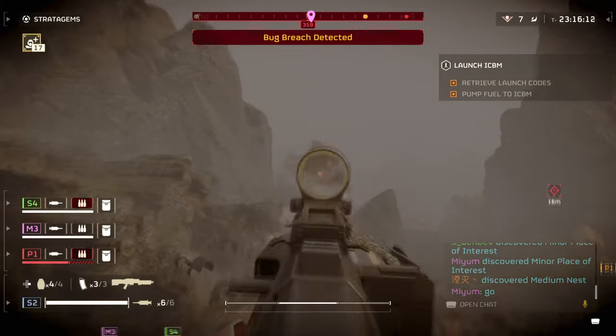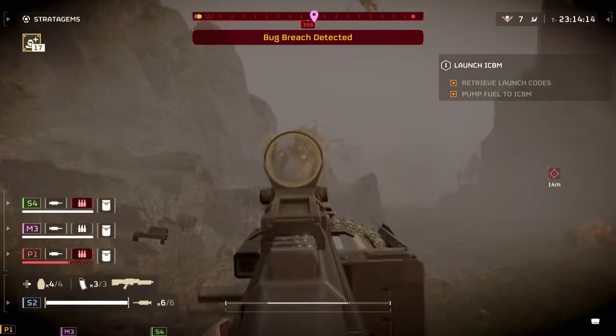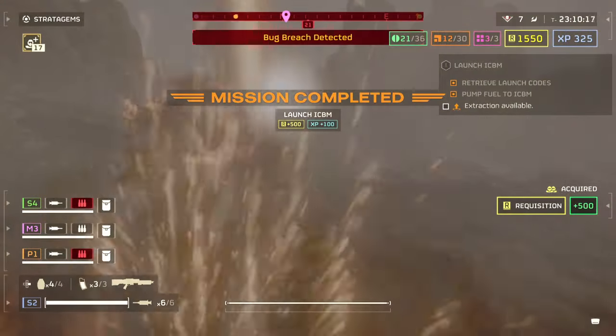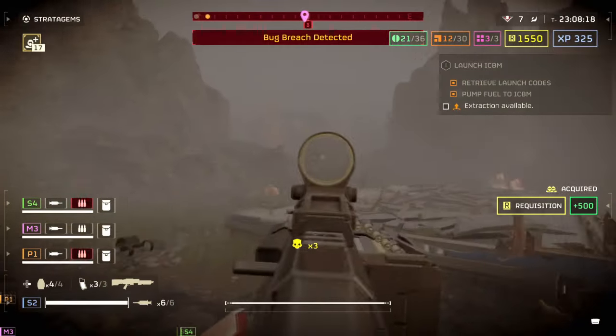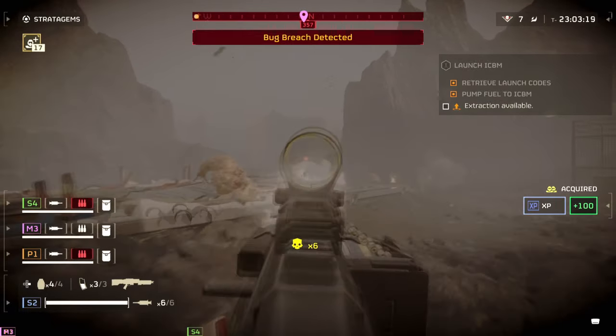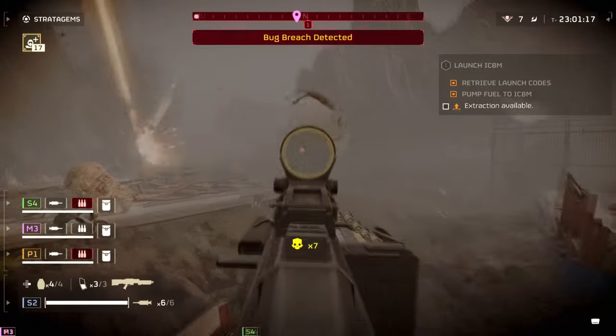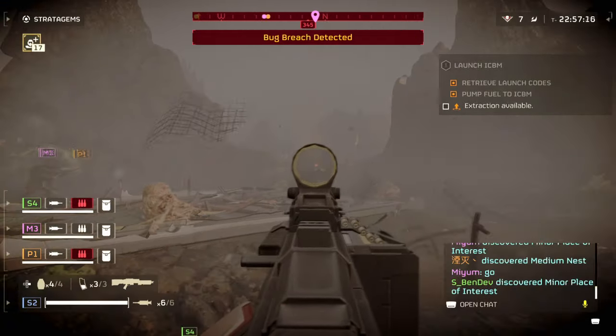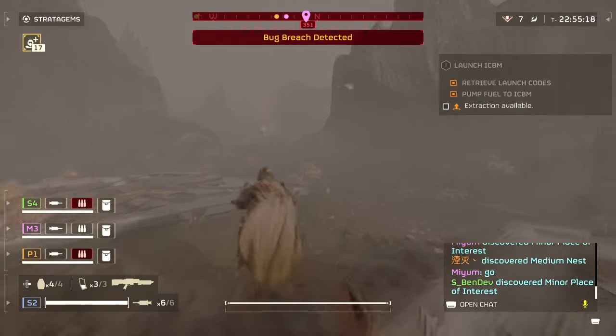It has a blast radius of around 8 metres, which is a fairly good size given how grouped up enemies are. If you need to help out a teammate being chased by a large swarm of enemies, one shot from the rifle will reduce the enemy's numbers by a considerable amount. In fact, its damage is so great that using it against a charger's weak point is actually a viable strategy, as long as you know what you're doing and can react at a moment's notice.